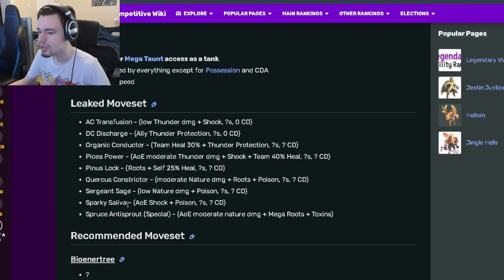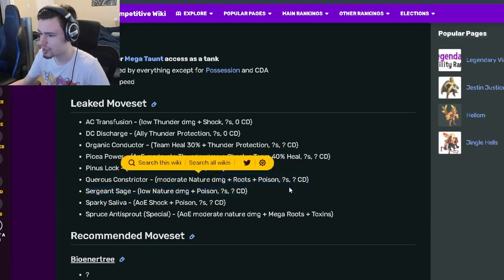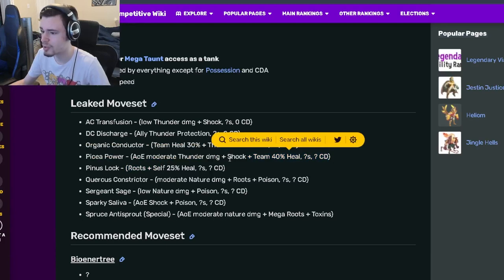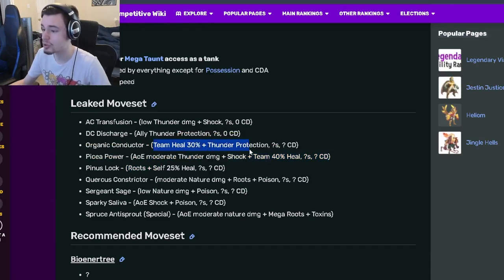Let's look at the moveset. He has AoE Shock Poison, a Single Target Poison, a Roots and Poison, a Heal with Roots, a Team 40% Heal with Shock, and a Team Heal 30% with Thunder Protection. He also has an Ally Thunder Protection and a Single Target Shock. Yeah, not very great moves honestly.